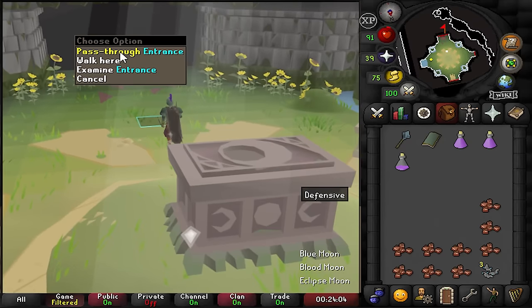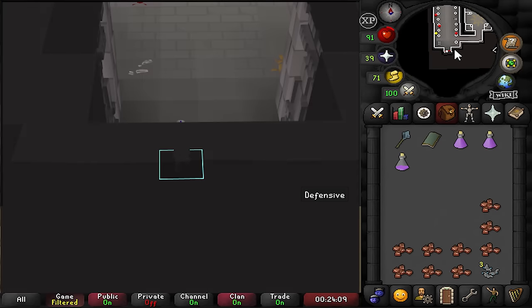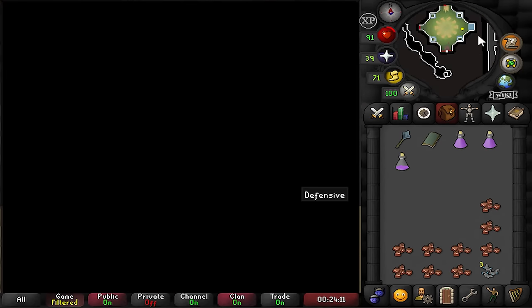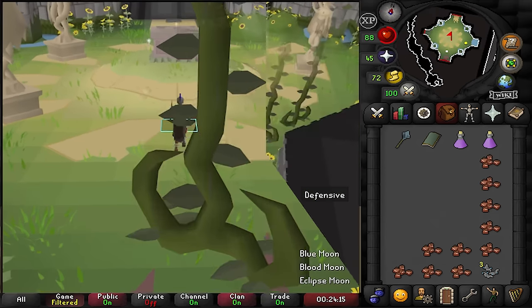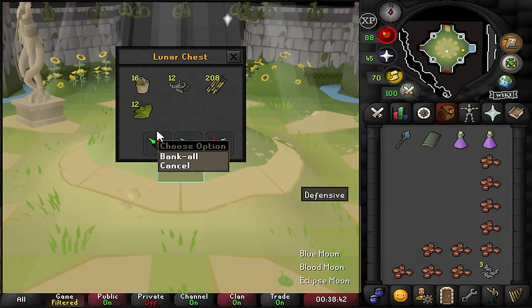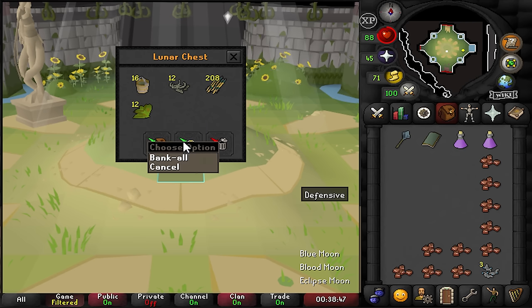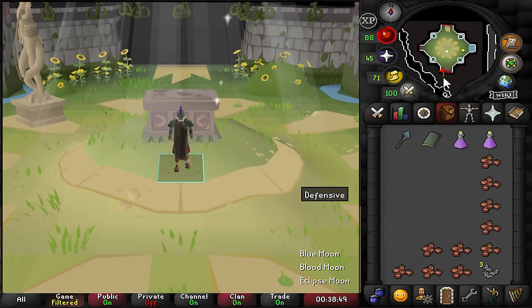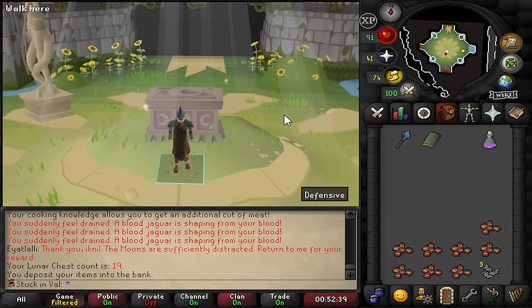Chest 18 — nothing special, lots of darts. A lot of atlatl darts and super compost — both of that is really solid. More compost, no atlatl darts, maple seed — we take it. 19 chests done which is pretty solid. I only have two tabs left so we might need to do more mining soon. It's so crazy how sometimes you go through an entire inventory of food to finish the blood moon, and other times you use like three food and you're done.